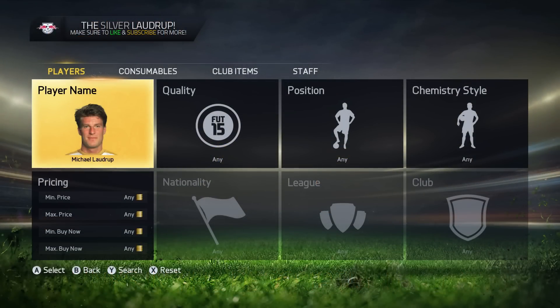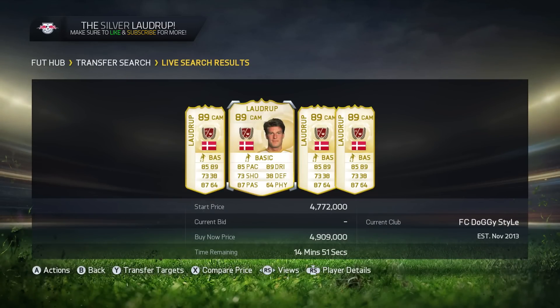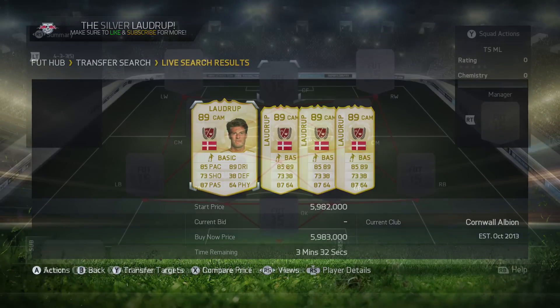What's up guys, G20 here, and welcome to a brand new video. Today we've got the silver version of the new legend, Michael Laudrup. He looks incredible — 89 rated — and today I'm going to show you the silver alternative for him.